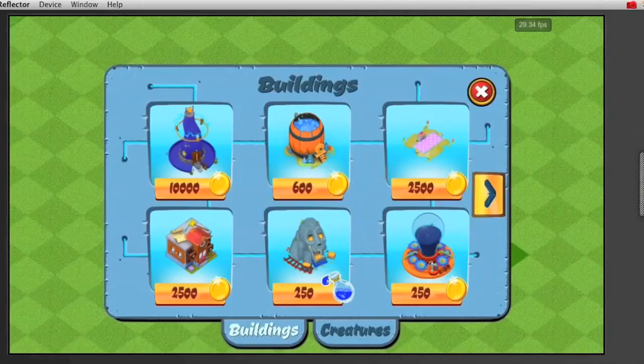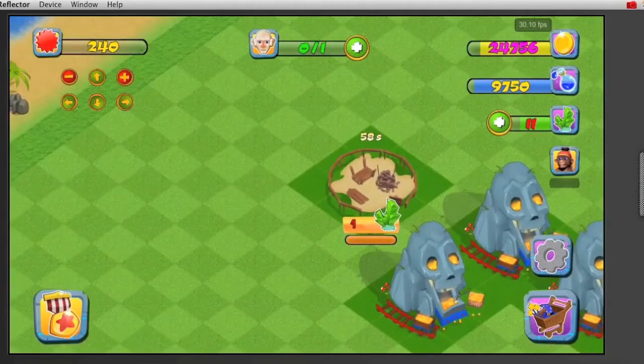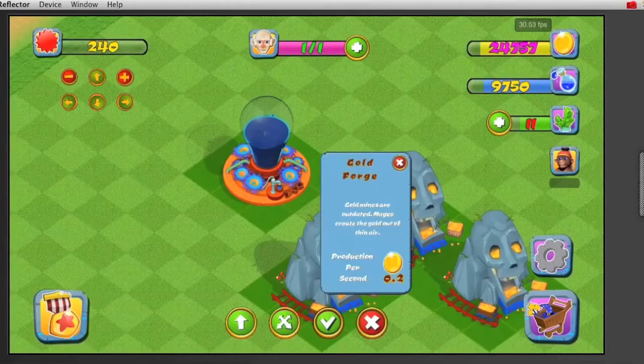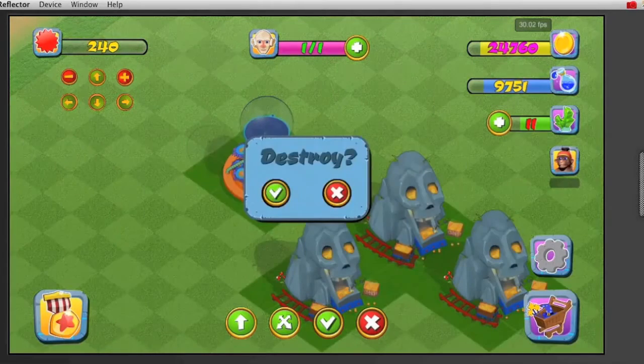Other resources include liquid mines, which generate liquids, and you'll also get other objects.